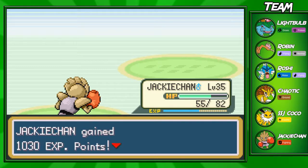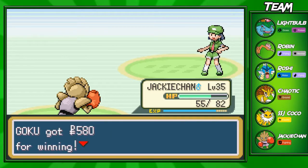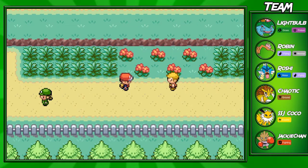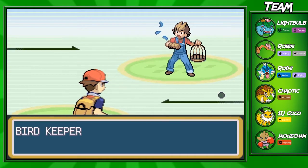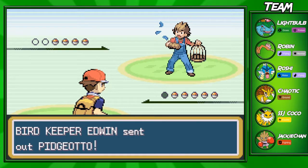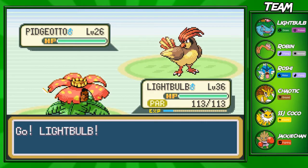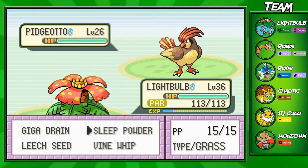We're going to take out this Tangela and Jackie Chan gains a few more EXP points. This trainer says she's impatient - sorry it took a long time to win, you had a few Pokemon on your team. I think this is a bird trainer. Since this road is so long, I don't know half the Pokemon on this route off the top of my head. I think this guy has a Pidgeotto and a Pidgey.